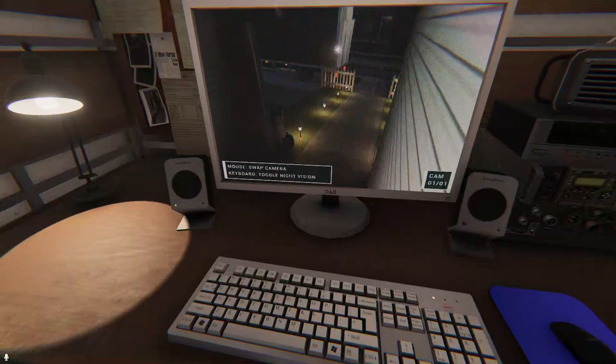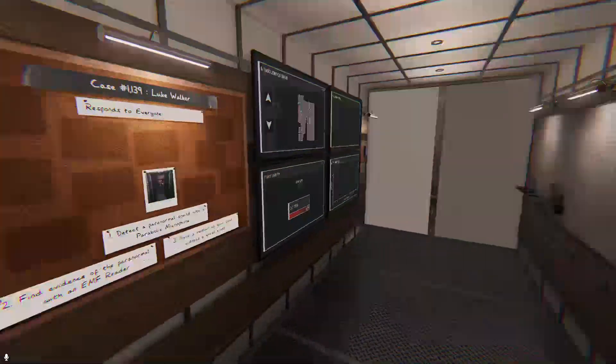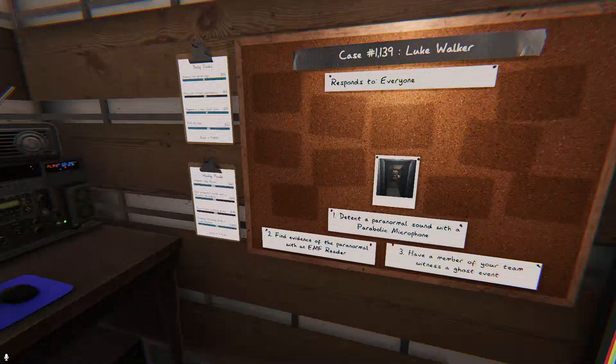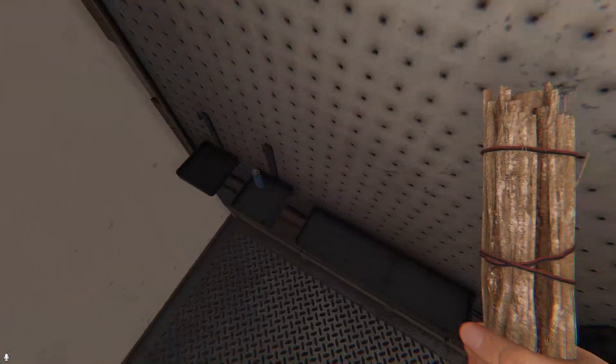You'd be surprised what we actually used to hide from the ghost. I've loaded up a custom difficulty that's basically just intermediate, but I've reduced the starting sanity to 50 so that we'll get hunts relatively quickly. I'm just going to bring a smudge stick and lighter.